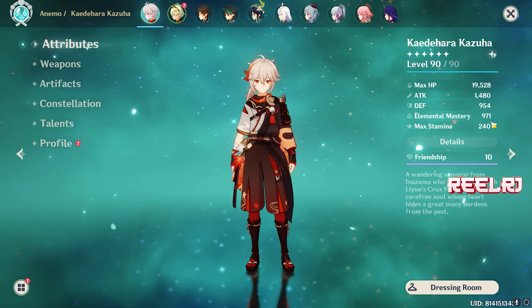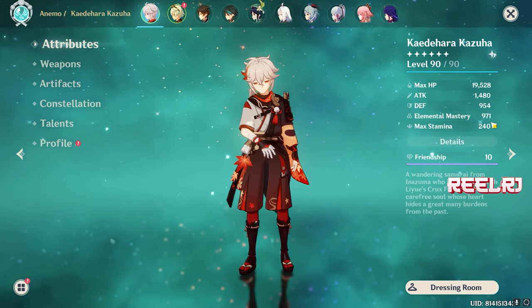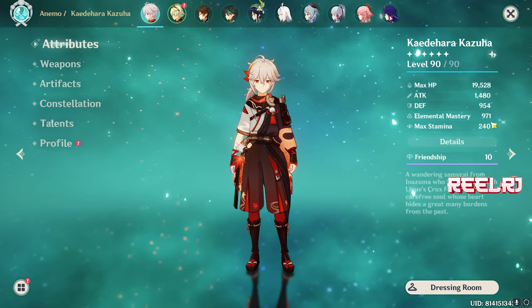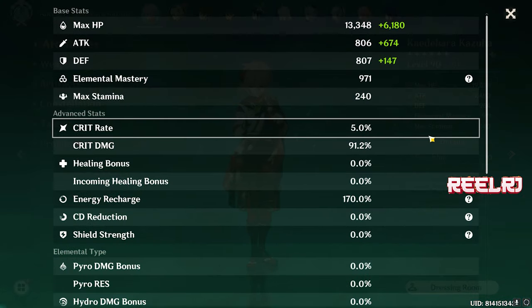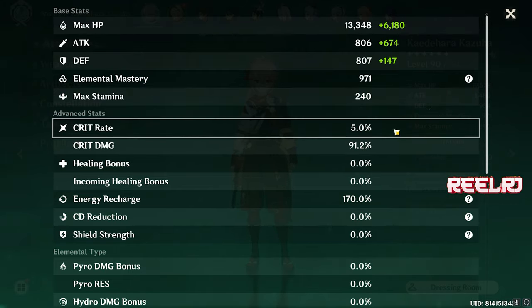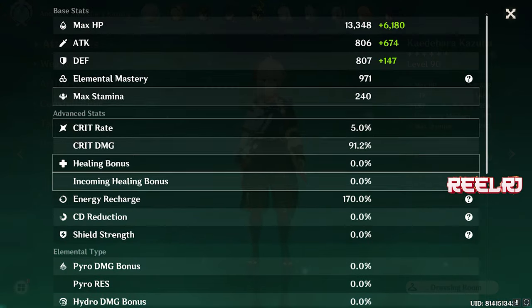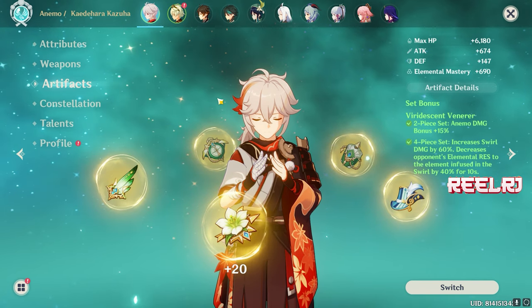The only artifact set you should use on Kazuha is the Viridescent Venerer — the famous VV Anemo artifact. Use the 4-piece Viridescent Venerer on Kazuha and give triple elemental mastery: sands, goblet, and circlet all elemental mastery. Your Kazuha should look like this — having up to 1000 elemental mastery. 1000 is ideal, but the minimum is 800 elemental mastery. Crit rate and crit damage are useless — never focus on them. Attack percentage also doesn't matter on Kazuha.